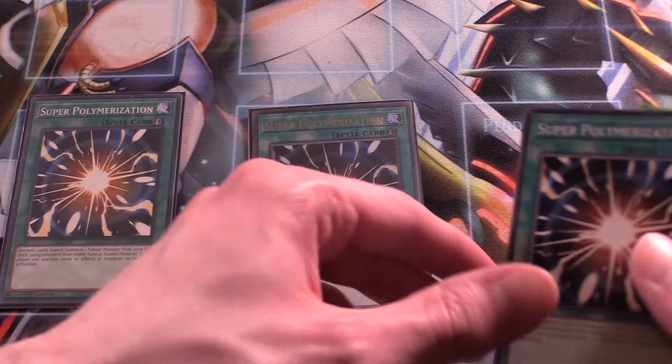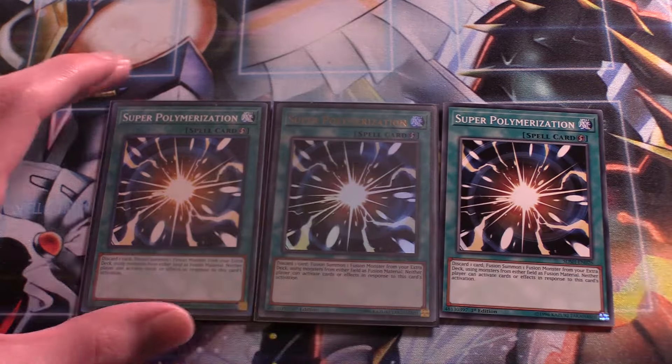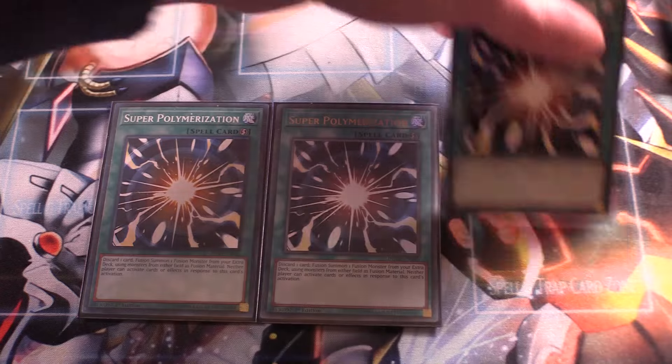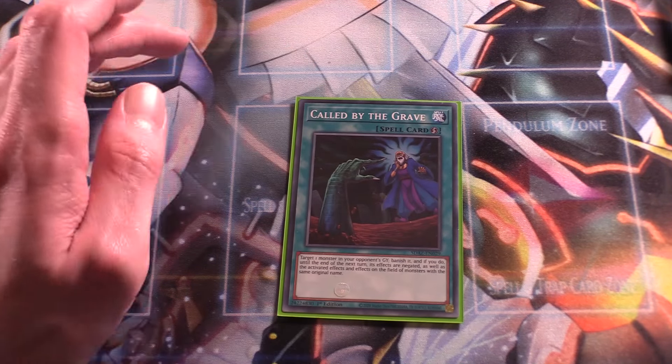Triple Super Polymerization — we run Super Poly targets in the extra deck. Very good board breaker and a very nice card to have. Helps for OTKs and getting rid of stuff. It's funny in certain matchups because we run Phantasm Emperor Trilojig in the extra deck, which needs three level 10 monsters. So if we have two Sacred Beasts on the field and our opponent summons a level 10 boss monster, we can Super Poly it as a target — can catch our opponent off guard. Super Poly in general is fantastic, so three copies is very good. And one Called by the Grave, because we want our combos to go off, and Called by the Grave is just a very good card in the meta.